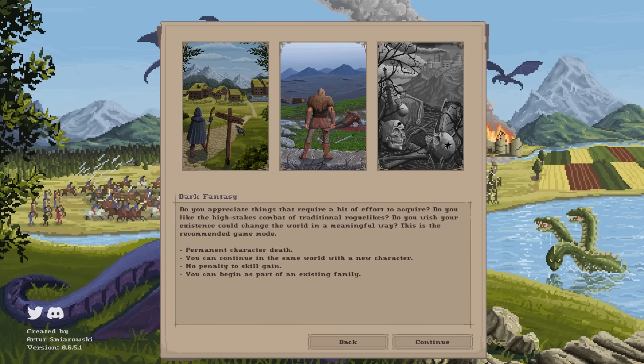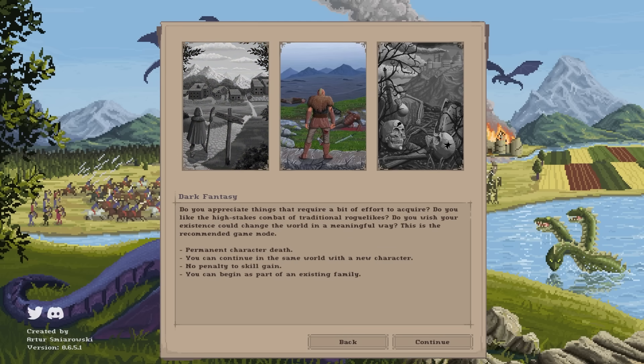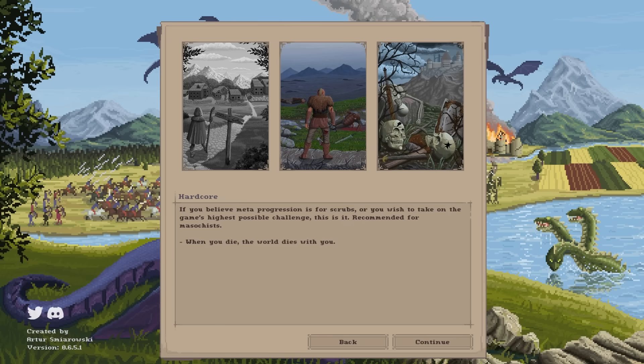You have three modes to pick from: High Fantasy, which is sort of like a respawn easy mode where your character doesn't age and can't die from starvation or dehydration — basically a baby mode. Dark Fantasy is the intended way of playing where your character dies but the world still exists. Or Hardcore, where the world is destroyed when you die.